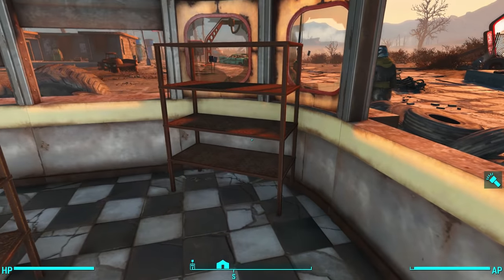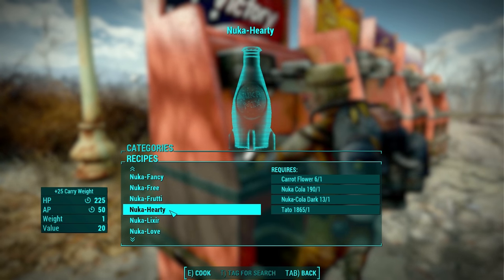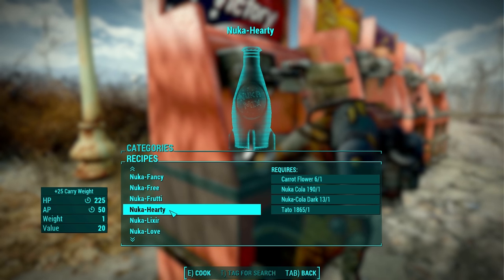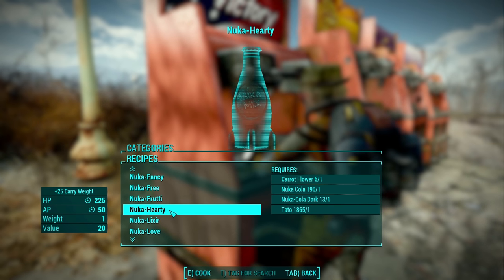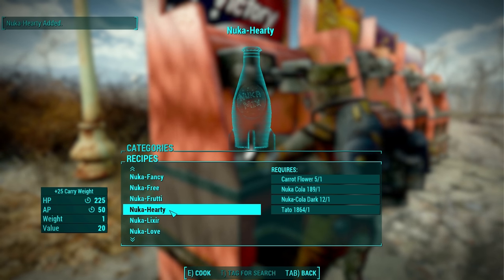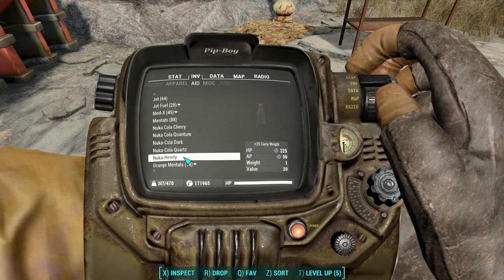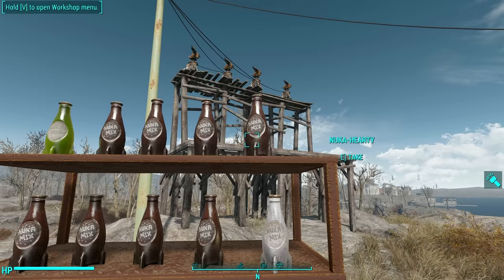Nuka Hearty is next. It requires a carrot flower — now that's a first — plus Nuka-Cola, Nuka-Cola Dark, and a tato. It gives plus 25 carry weight, 225 HP over time, and 50 AP over time. Another brown skin.